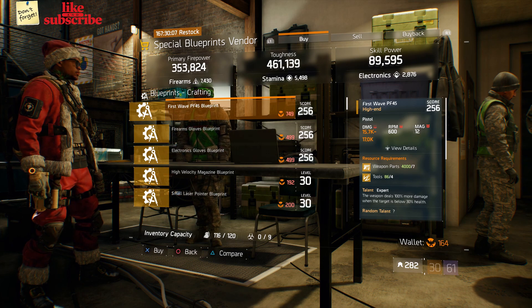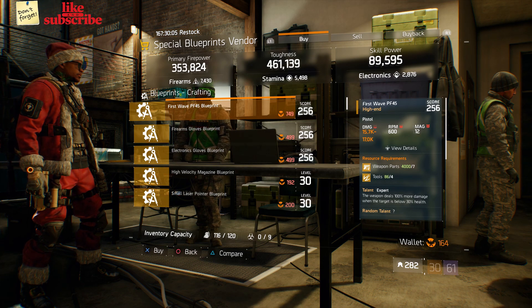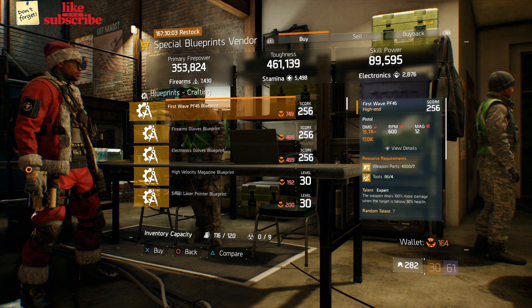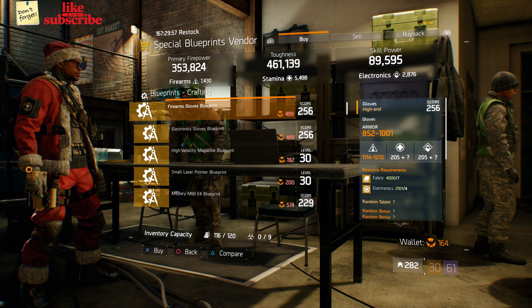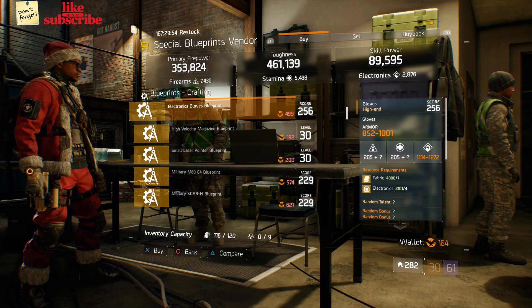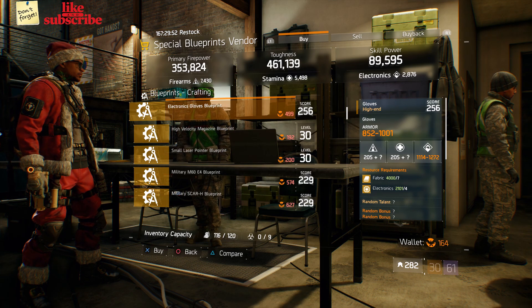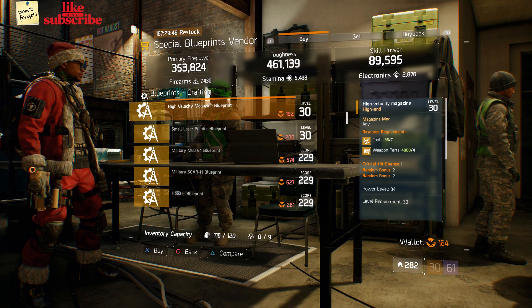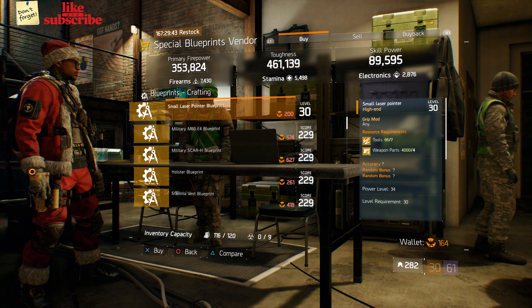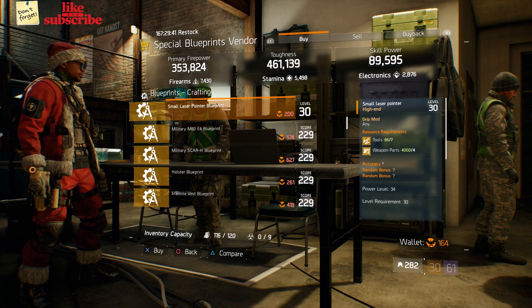For our next gear items, we're still at Camp Clinton. Head over to the Special Blueprints Vendor. Here we got a First Wave PF45 Blueprint with a Gear Score of 256, a Firearms Glove Blueprint with a Gear Score of 256, an Electronics Gloves Blueprint with a Gear Score of 256, a High Velocity Magazine Blueprint with Power Level 34, and a Small Laser Pointer Blueprint with Power Level 34.